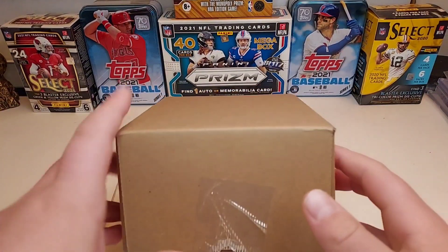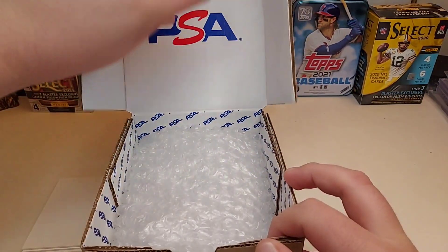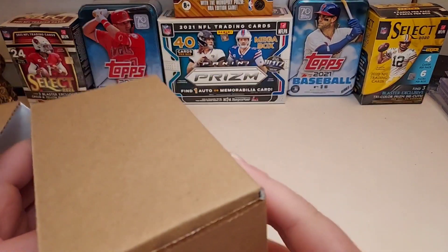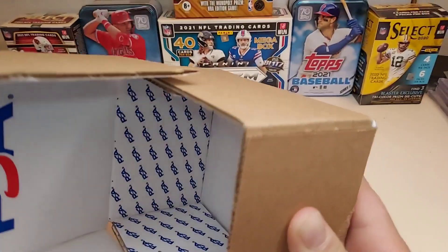If you guys have seen the previous video, I submitted a Josh Allen rookie and two Burrow rookies, one being an Optic Silver Hollow. This is a blind reveal — let's see what's inside.